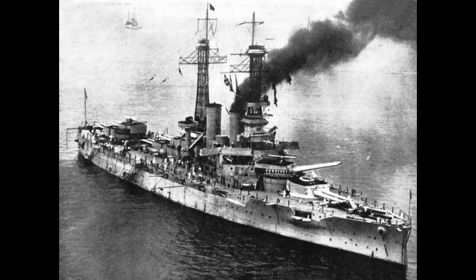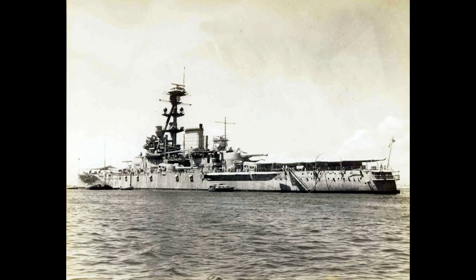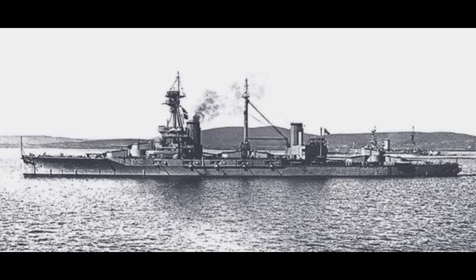Italy would see a similar jump in weight between Dante and Cavour, mostly due to increased armor and an additional turret. Brazil would have seen a truly massive jump between their first dreadnoughts and what would become HMS Agincourt — something like 10,000 tons of difference. Agincourt also moved from wing turrets to centerline turrets for her seven mounts, yet her main battery retained 12-inch guns for all that she had 14 of them. Agincourt would have two features of a Super Dreadnought — a large increase in displacement and a swap from wing turrets to centerline — and still, no one calls her a Super Dreadnought.